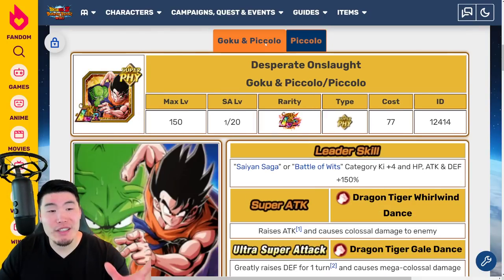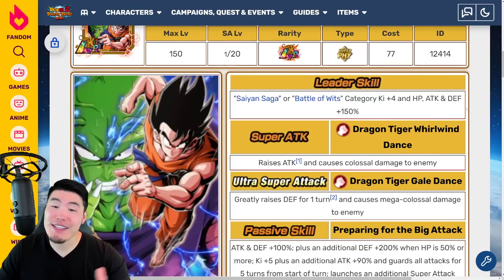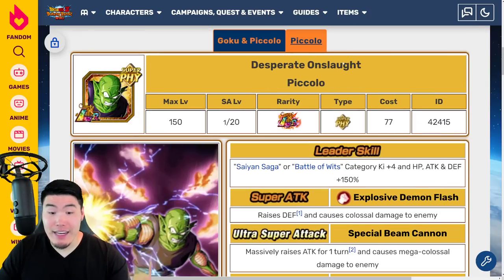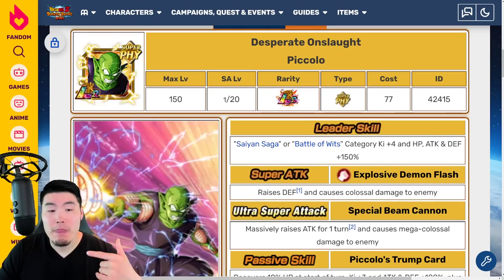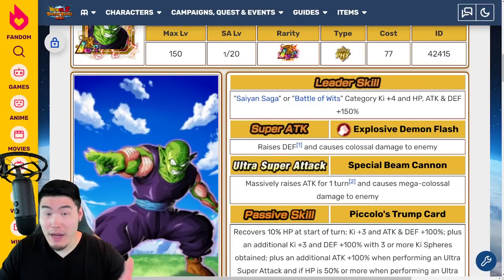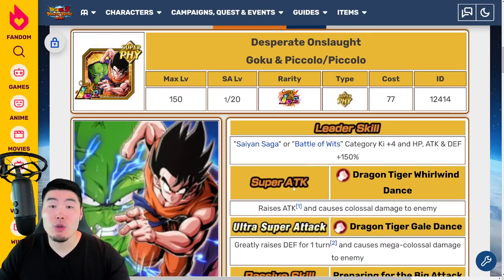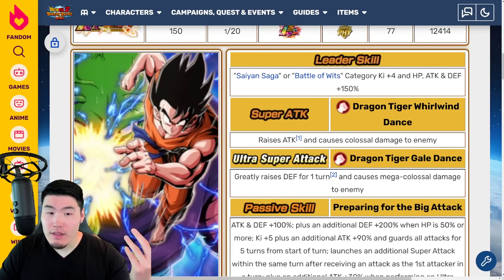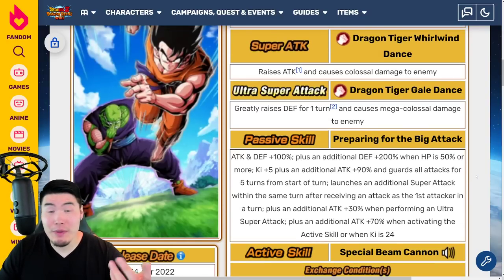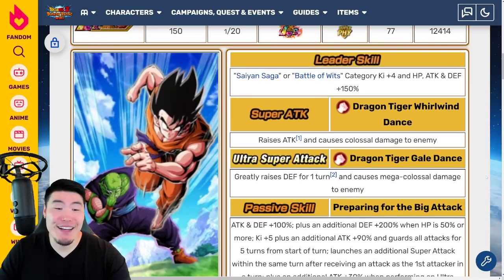A really, really powerful unit with the ability to get a ton of attack in longer events. As you can see, they stack Attack before the exchange and then after the exchange they stack Defense. So if you want them to be more tanky in the long term, you might want to do the exchange as soon as possible. Whereas if you want more attack in the long run, then you want to keep them as Goku and Piccolo — although they're still going to be pretty tanky as Goku and Piccolo. It's really up to you depending on how you want to play. It's a powerful unit — a really good unit.